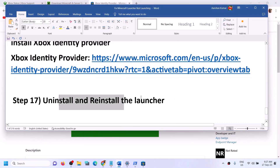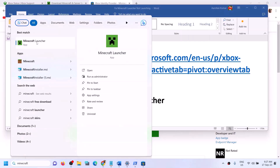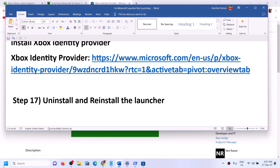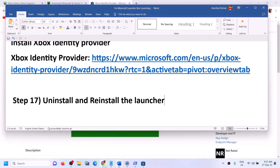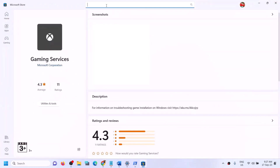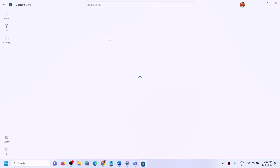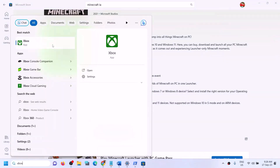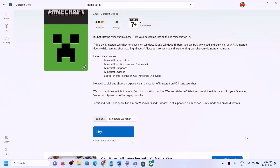The next step is to uninstall and reinstall the Minecraft launcher. Type 'Minecraft launcher' in the Windows search box, right click on it, and click on Uninstall. Once uninstalled, restart your computer. After the restart, go to Xbox app or Microsoft Store, search for Minecraft launcher, and install it. You can install it from either Microsoft Store or Xbox app. Once installed, launch Minecraft launcher.